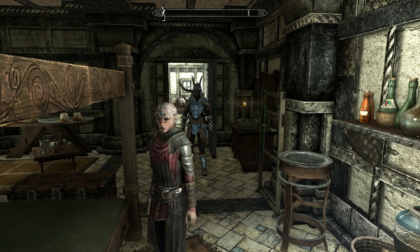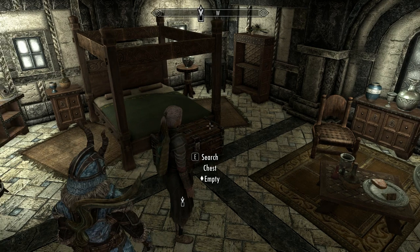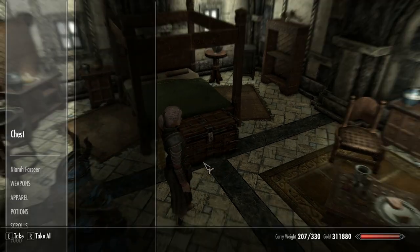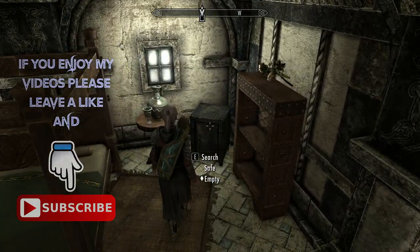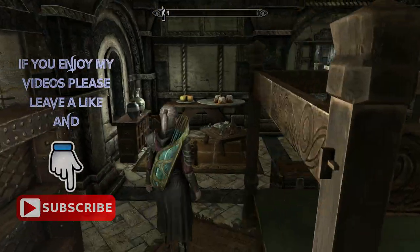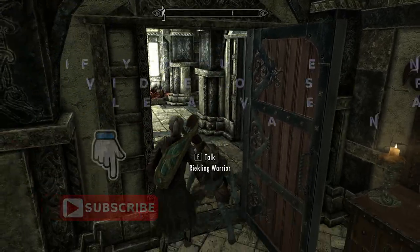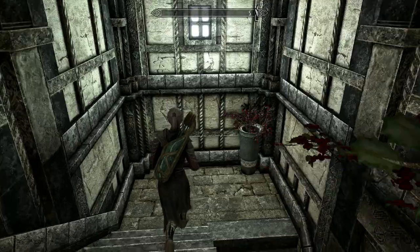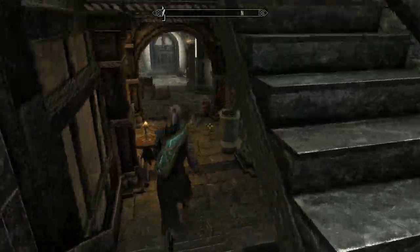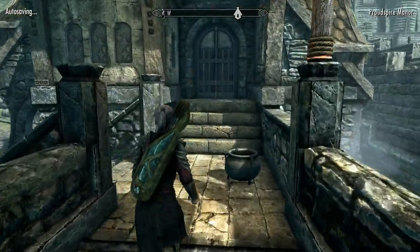Hey, how's it going and welcome back to the channel — Skyrim and the Dawnguard DLC playthrough. Serana believes she knows where to start looking for one of the missing Elder Scrolls that Dexion mentioned. She believes her mother Valerica will know the whereabouts of the Elder Scroll, but she has no idea where her mother is. The last time she saw her, her mother had told her she would go somewhere safe where Harkon would never find her.